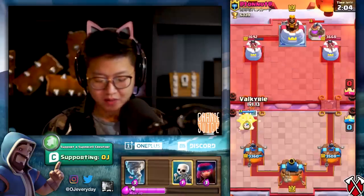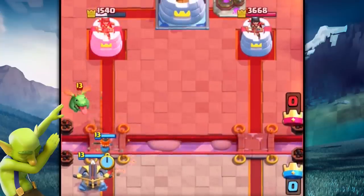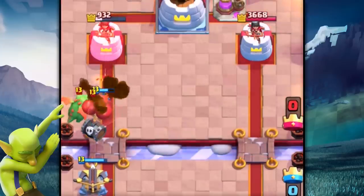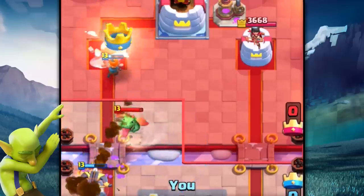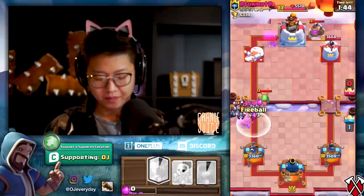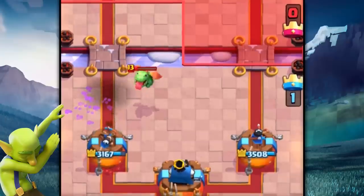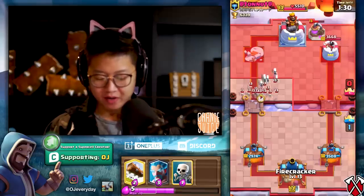He's going for the Elixir Collector, so we go for the Valkyrie. Connection again — that is money right there! Take out all them skellies. We got a Fireball — that's a lot going on. Positive elixir trades all day every day, and we've got the Firecracker. I haven't even used her yet.